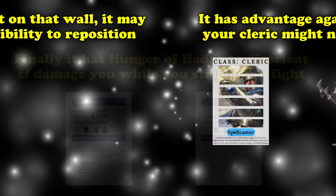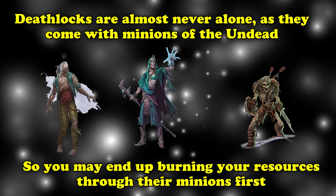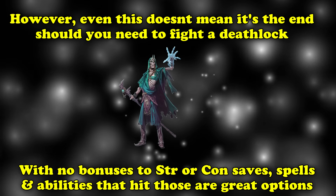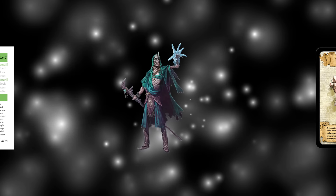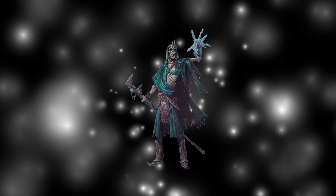These undead warlocks are almost never found alone, instead coming with a horde of undead minions at their beck and call, so you may have to fight through zombies or skeletons before you even get a chance to attack the Deathlock. Fighting a Deathlock isn't a death sentence — focus on hitting it with Strength or Constitution saving throws, as it has no bonus to either. A good spell for this is Entangle, which will damage them, restrain them, reduce their speed to zero, give you advantage on attacks against them, and give them disadvantage on both attacks and dexterity saves.